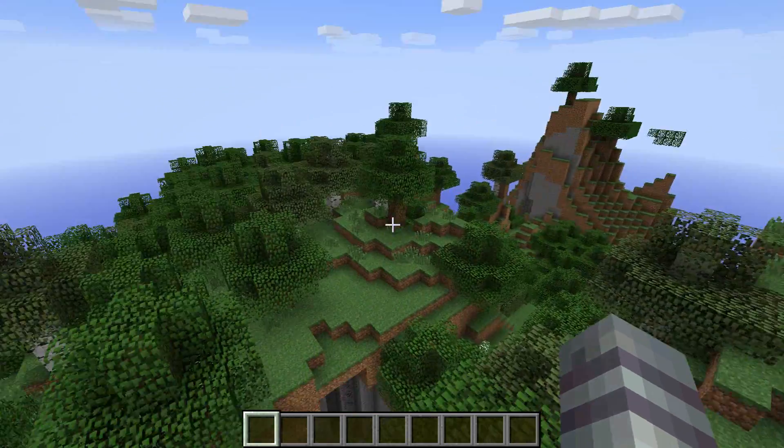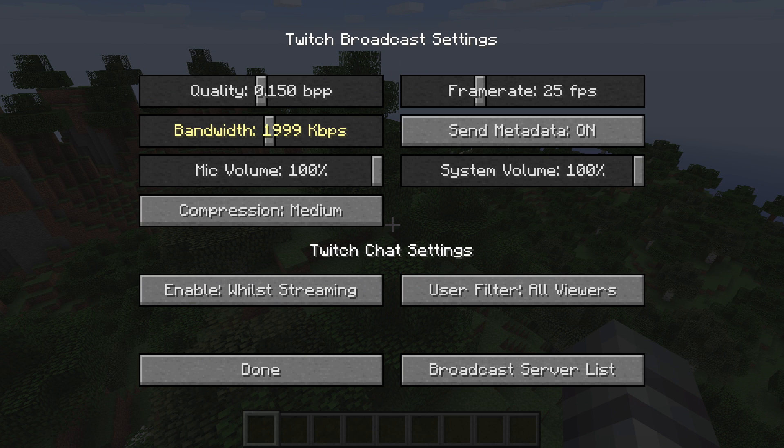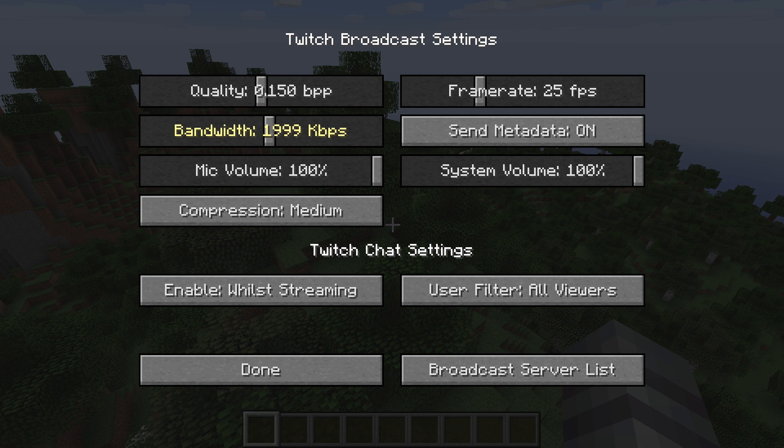Now we're in game — let's see how well this works. Go ahead and hit Options then Broadcast Settings, and this is exactly what I was talking about with the options — I did not expect this at all. Dxtory, if you guys are familiar, is a streaming tool where you can create windowed modes, webcam overlays, set frame rates, bit rates, and compression. They are working on making something decently user-friendly, and they're pretty close. Here we have a frame rate — I'll turn it all the way up — and quality all the way up, bandwidth — sure.